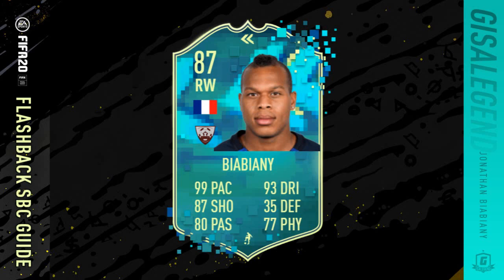Hi y'all, welcome to this flashback Jonathan B SBC. Not going to waste too much time with this one, lightning pace. 87 shot, 80 pass, 93 dribbling, 35 defending, 77 physical — 87 rated card.